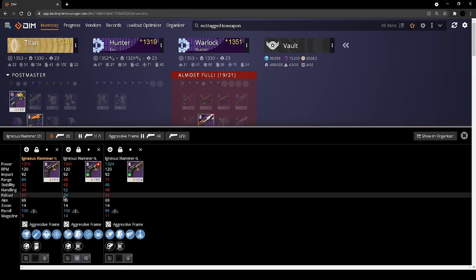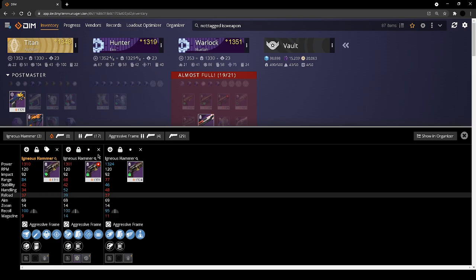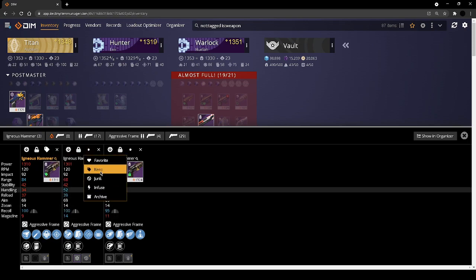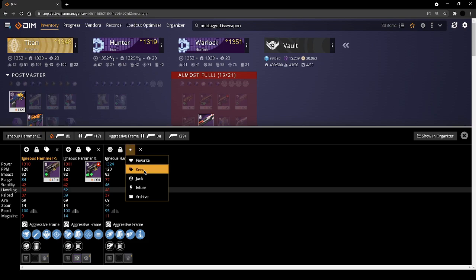These hand cannons I haven't played with — I know the community really likes them. All of these are really good rolls: outlaw rampage, rapid hit opening shot — both key combos. And then killing wind elemental capacitor — you can do a lot with elemental capacitor. I like all of those.